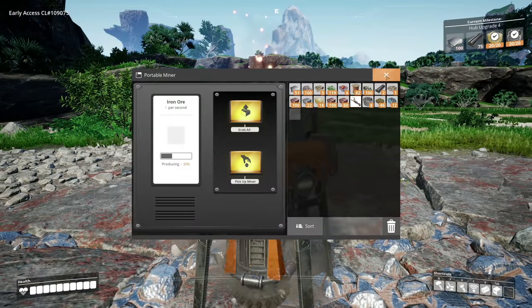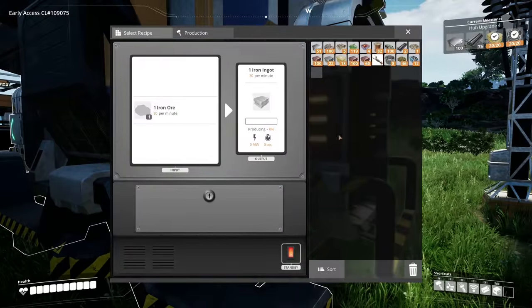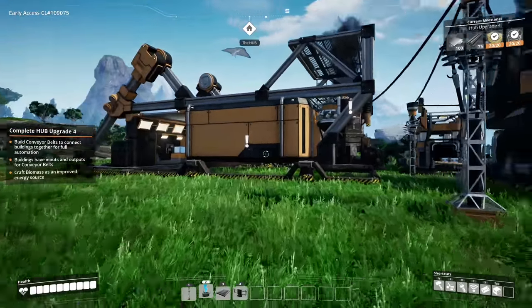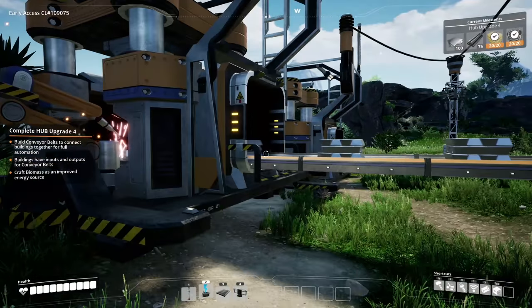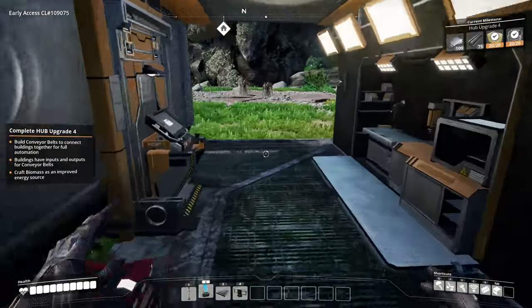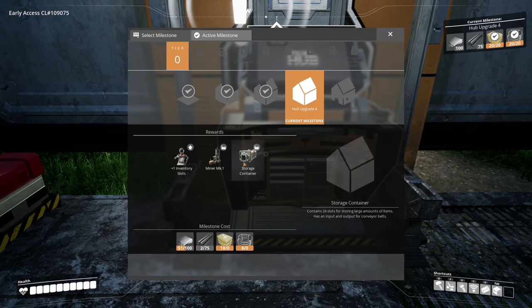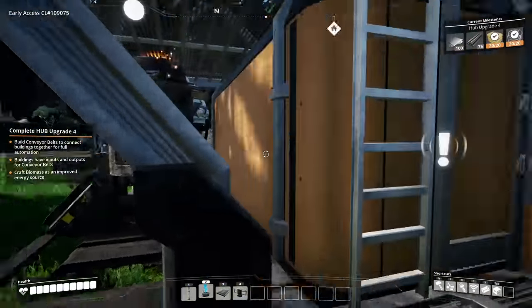I should probably build another portable miner for more iron coming online. Look at that — this storage is already full! Got a storage slot upgrade too — amazing! Putting that in there. Look at that full automation going on — this is wonderful! Now I'm waiting for this constructor to make my plates and that one to make my rods. Once done we'll get a miner and storage container for automatic mining and storing.